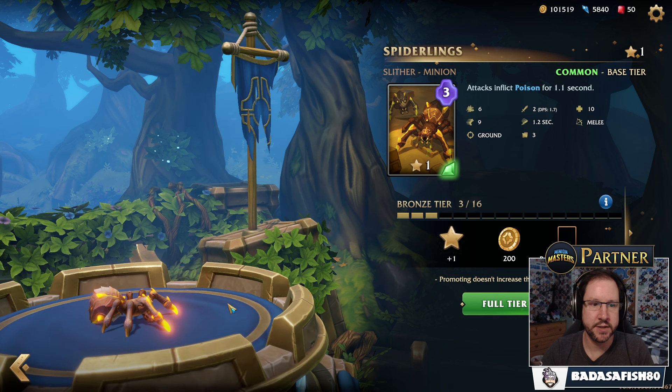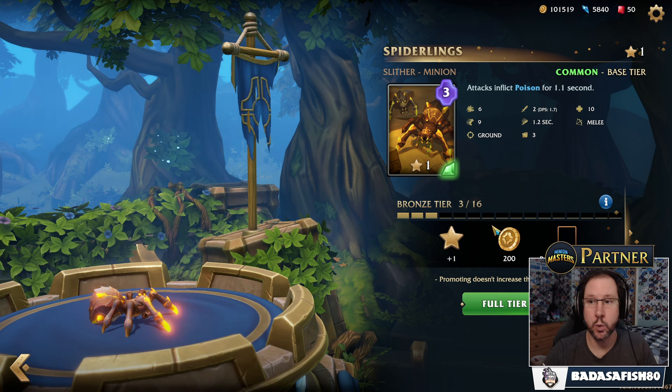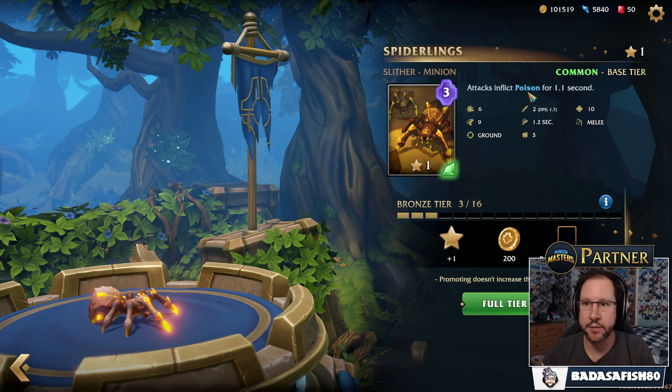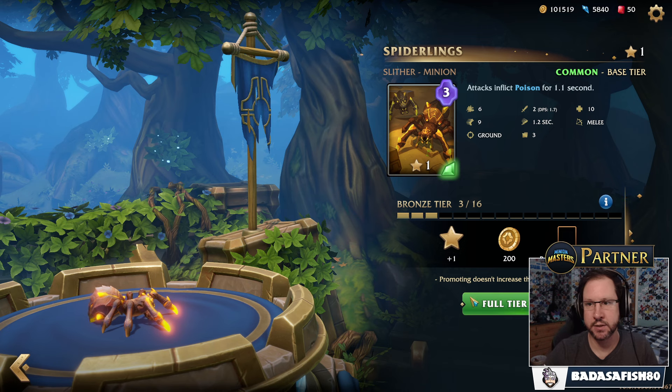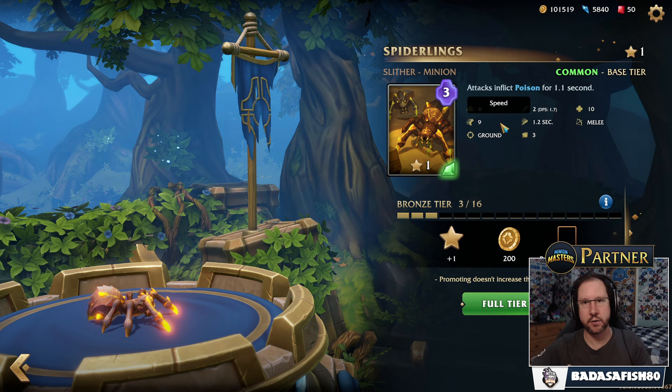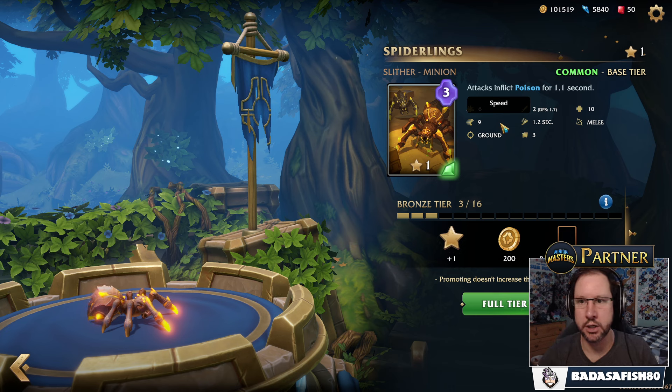And then the Spiderlings. These are little guys, very weak — only 10 HP, 2 damage, but they inflict poison every attack: 1.1 seconds of poison every attack, 1.2 seconds between attacks. And you get 6 of them. You get Spiderlings from this card, but also from the Sacrifice mechanic on the Ankahesh card. So the idea is to get lots of poison, and then Ankahesh will just murder everything.